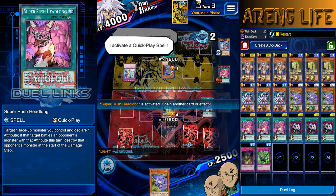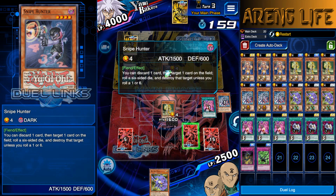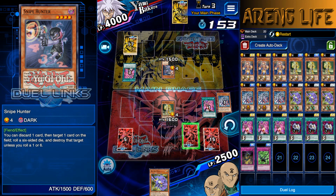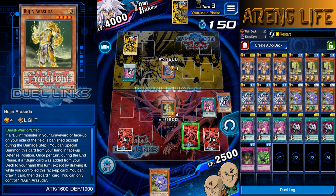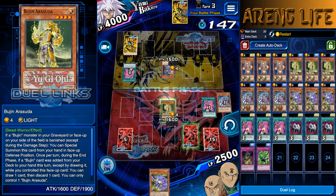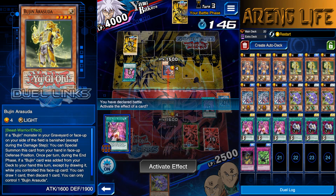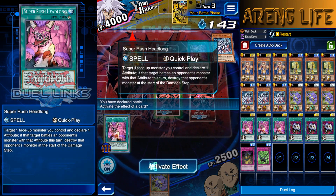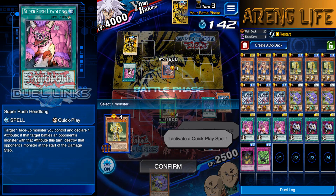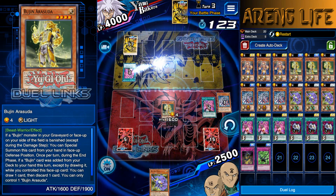Or I could use my Super Rush and still get over him because I know I'm gonna attack him next turn. I think I can get over his monster. Let's mess with this guy's head right now - let's attack right into it. He's thinking what an idiot, he's gonna lose his monster. But I've declared battle - I'm just gonna use this now. I'm gonna call Dark right now. Get wrecked dude!